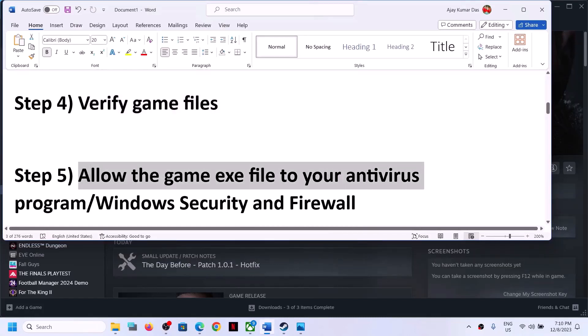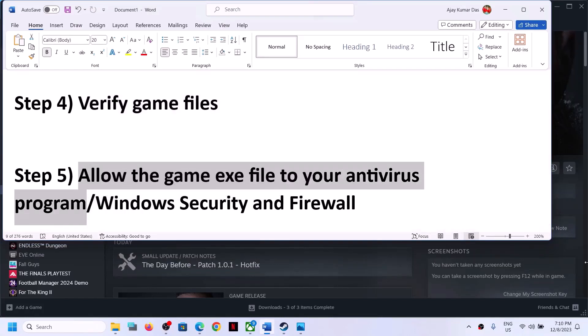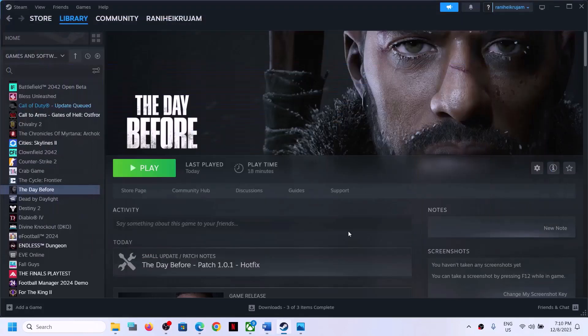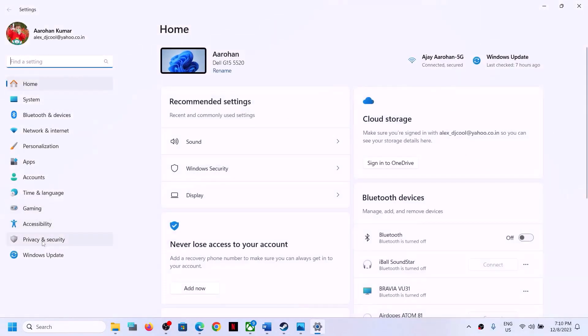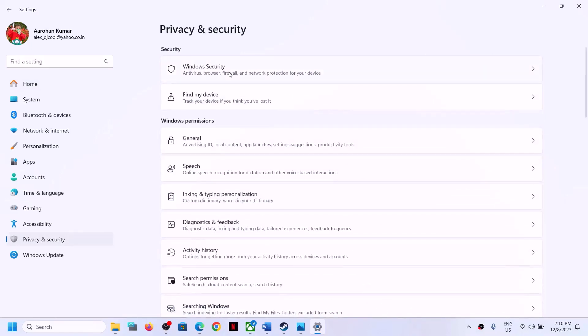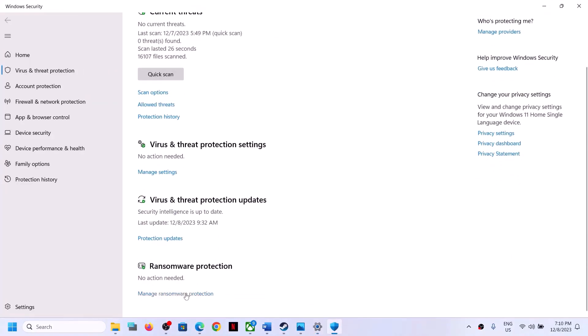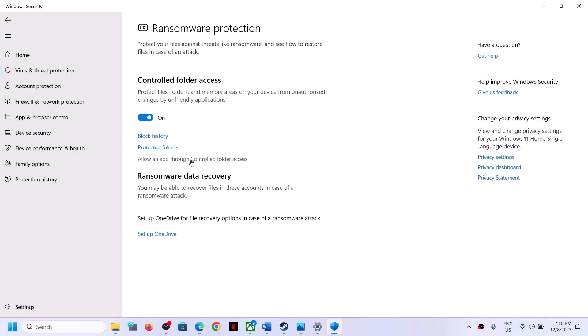Next step is to allow the game .exe file in your antivirus program. If you are using Windows Security, open Windows Settings. On Windows 11 click Privacy and Security, then Windows Security. On Windows 10 go to Update and Security, then Windows Security. Click on Virus and Threat Protection, scroll down, and click on Manage Ransomware Protection. Then click on 'Allow an app through Controlled Folder Access,' click Yes to allow, then click 'Add an allowed app' and browse all apps.